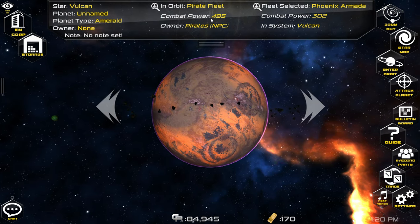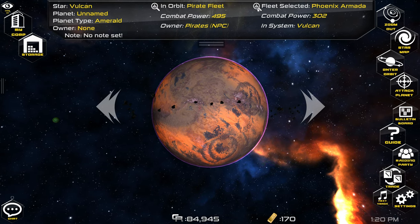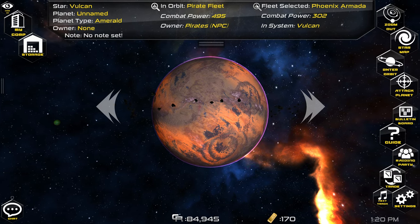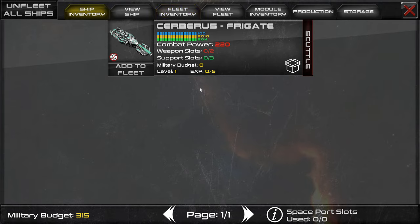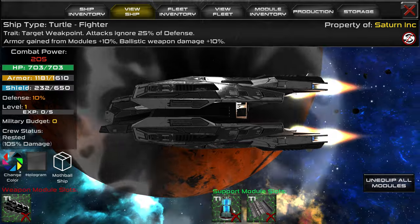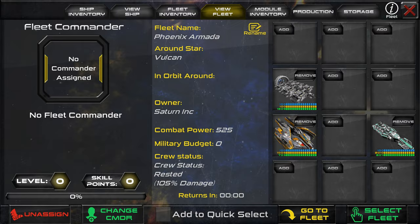Our fleet isn't quite strong enough to beat this fleet easily, so let's see if we can increase our fleet strength a little bit. We can view our fleet that we have selected by clicking this magnifying glass icon at the top. We got another ship from completing one of the missions, so let's add that to the slot in the back since it's a frigate, and frigates are the tanks of this game. And let's also remove these defensive modules from this ship and put them on this other ship — that'll make it tank a little better.